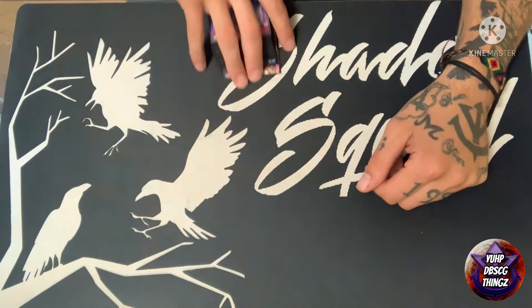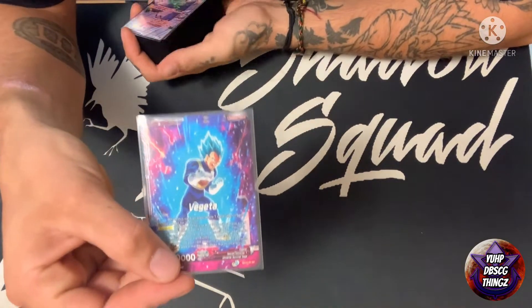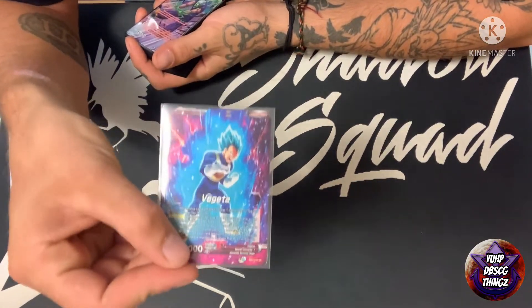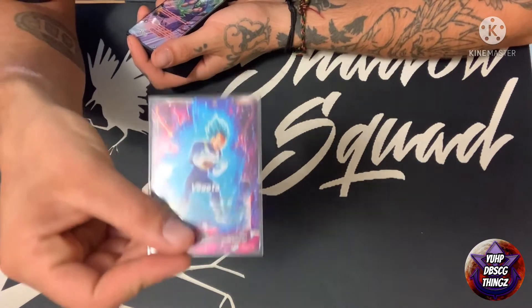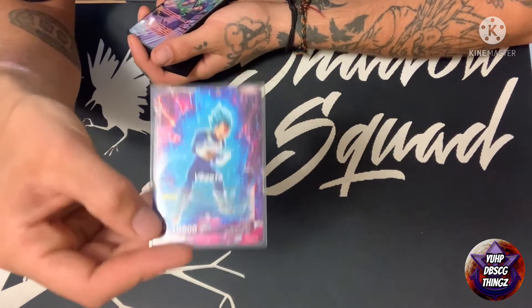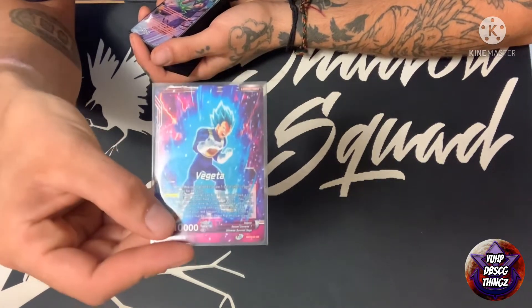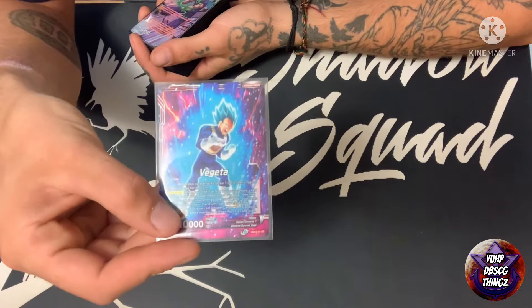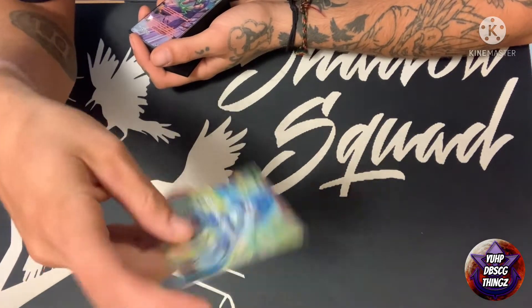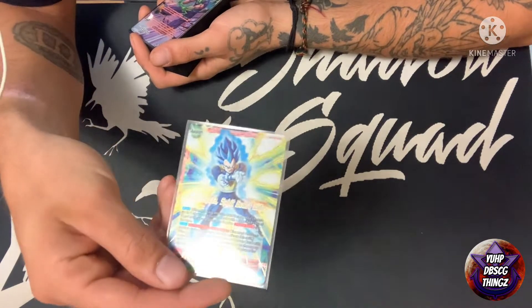Here we are with the deck. Let's go over the leader really quick — he's pretty standard to most leaders. When he attacks he draws and gets plus five thousand, so on this side he's a 15k, which is really good when you want to swing at unisons. He's a four or less stand to awakening, and he also has a secondary awakening — if you have a two cost unison in play, you can rip yourself down to five stand with your energy back up and flip him over.